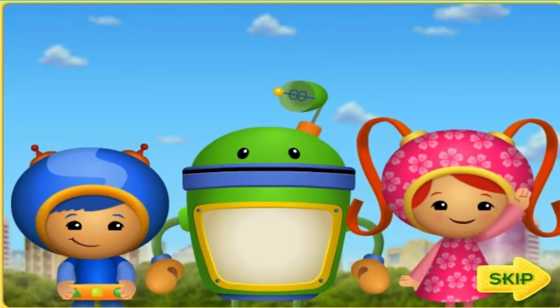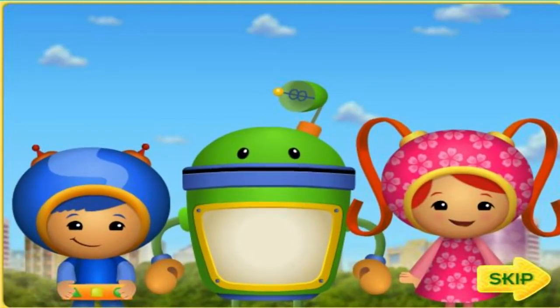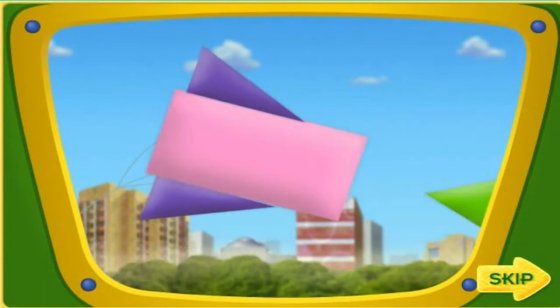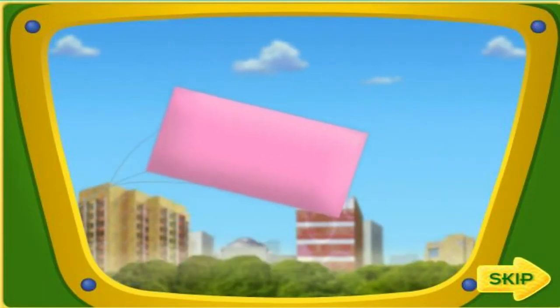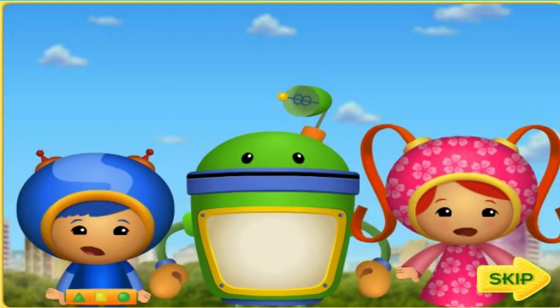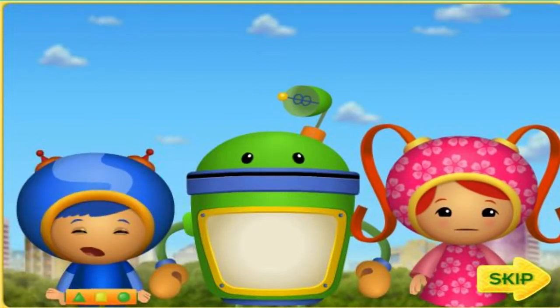Hello, Umi friend. We are so glad you're here. Today is the Umi City Kite Festival. But we've got a big problem. Look, the wind is blowing all the kites apart and the pieces are going everywhere. Oh no. We need to put all the kites back together in time for the kite festival. Umi friend, we're really going to need your help. Will you help us put the kites back together?